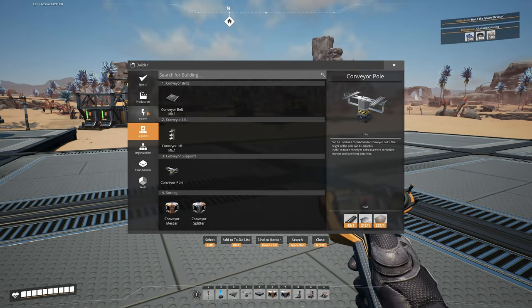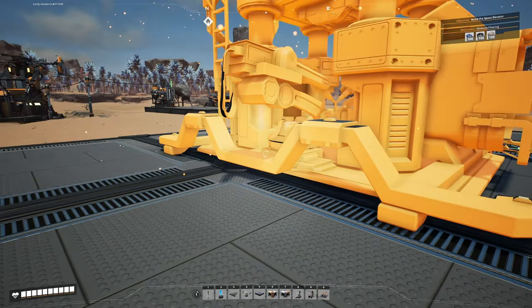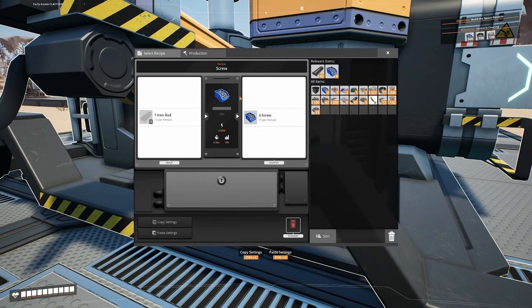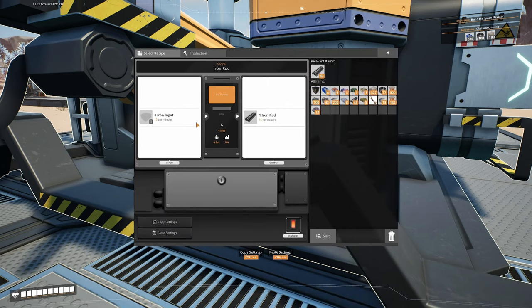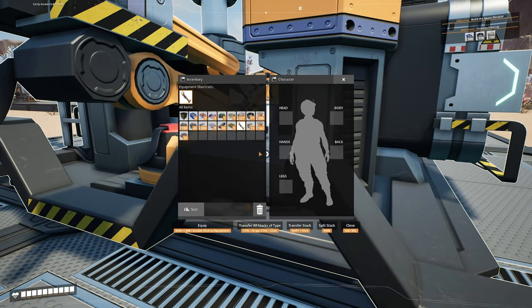Here's the tricky part where we start to figure out how many machines we need and what to produce. Two things we need to automate are iron rods, which we've been making by hand, and screws. Screws take iron rods as input to output screws, so we need iron rods first. The iron rod recipe takes 15 iron ingots in and outputs 15 iron rods per minute. We're outputting 60 iron ingots per minute, so we actually need four constructors for iron rods. And to make four constructors, we need at least eight reinforced iron plates - and we do have those.